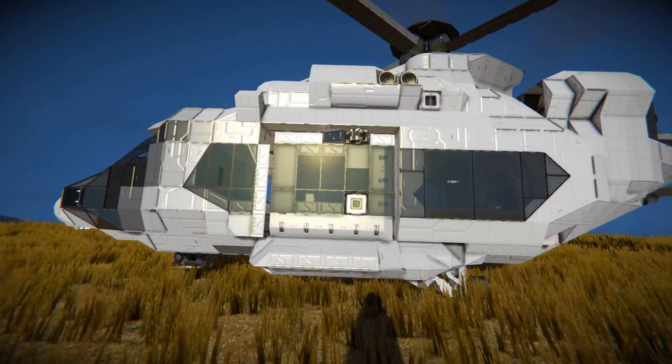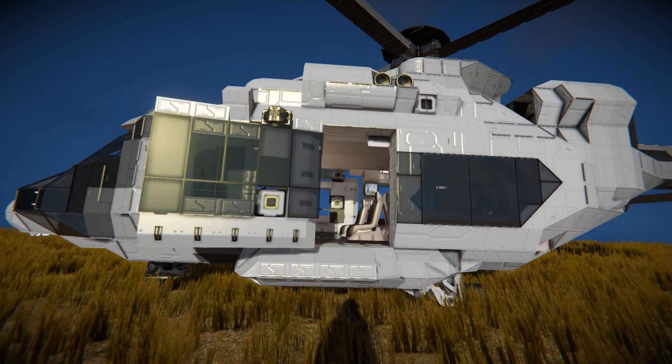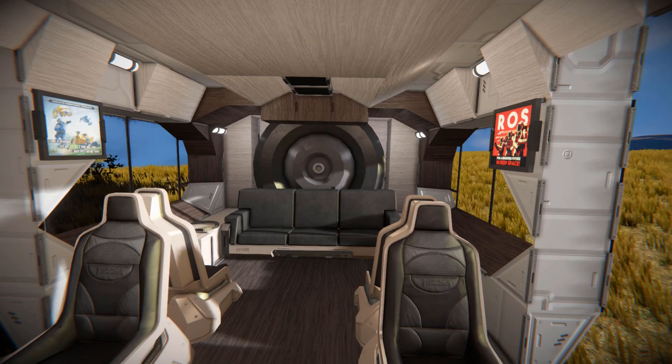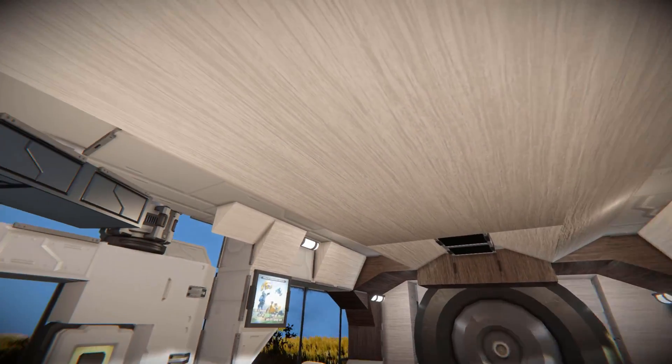Now I can get into my character and we can take a look inside the passenger area. Opening that up and sliding across, we can hop up and now we're in the interior where we've got a bunch of little seats, a settee, some posters, and some great use of the wooden texture blocks.